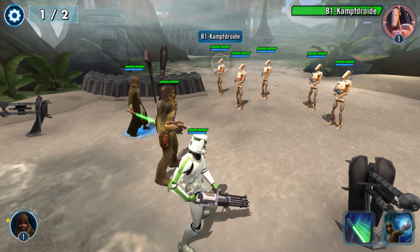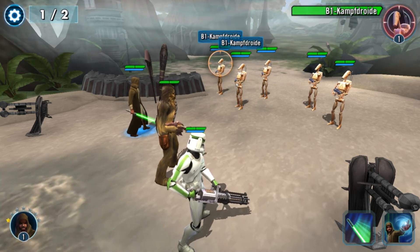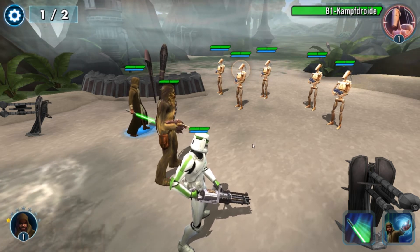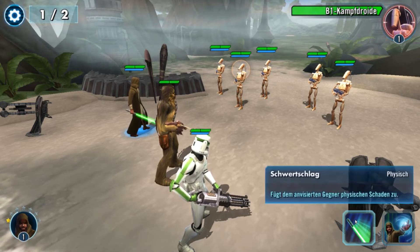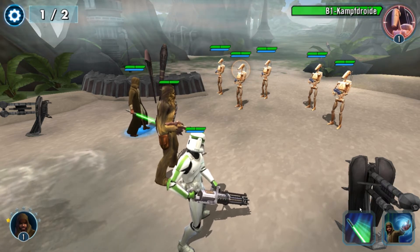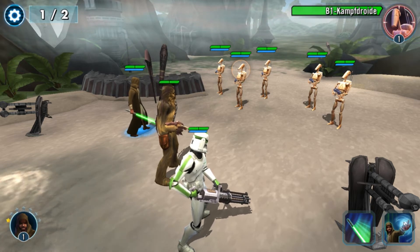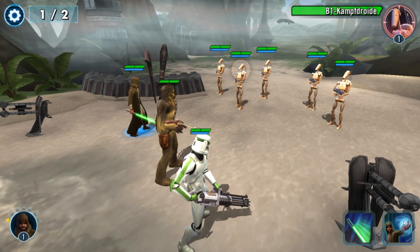Wir können die Gegner anvisieren, die wir angreifen wollen. Die sind alle Level 1 – alles Druiden, wie man sie aus den Klonkriegen kennt. Jeder Charakter hat einen Basisangriff, der immer einen bestimmten Effekt hat. Manche sind nur physischer Schaden, manche haben auch besondere Effekte mit dabei. Und eine Spezialfähigkeit. Wir schalten im Laufe des Spiels noch mehr Charaktere und mehr Spezialfähigkeiten für die Charaktere frei und können die Charaktere upgraden.